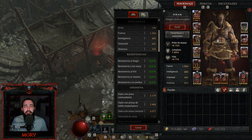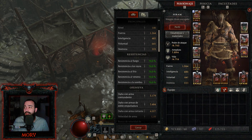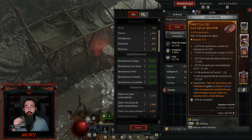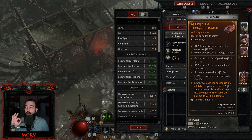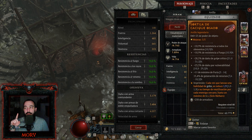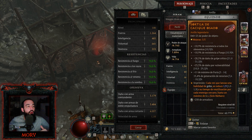En anillos, esto lo verán en todos los bárbaros del mundo: el aspecto que dice que cada vez que lanzás una habilidad de grito se reduce 1.9 segundos su reutilización por cada enemigo cercano, hasta un máximo de 6. Cada vez que usás un grito esto es espectacularmente bueno, clave para el bárbaro. Si no te sale este aspecto legendario, búscalo en anillos a más no poder porque es donde sale.